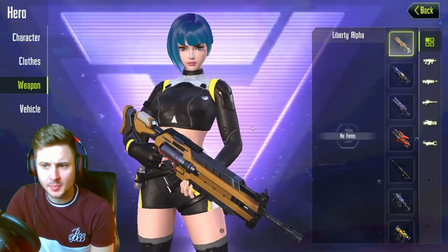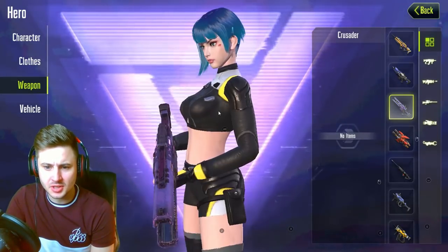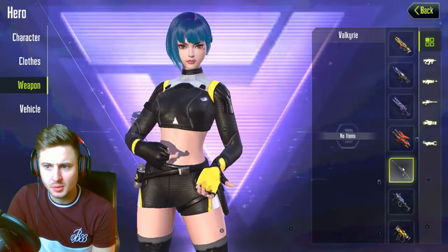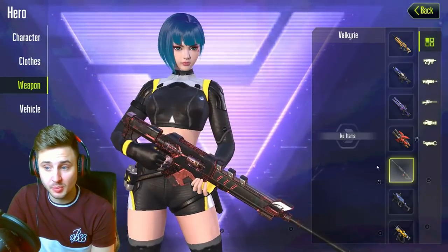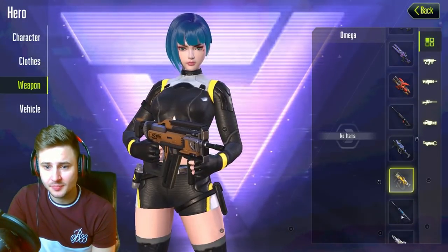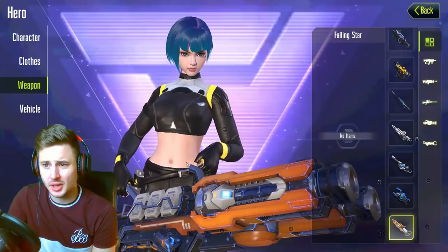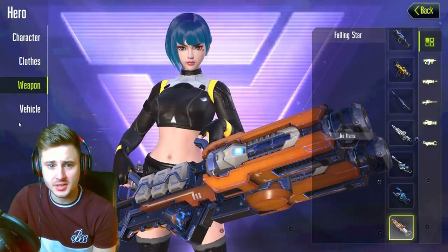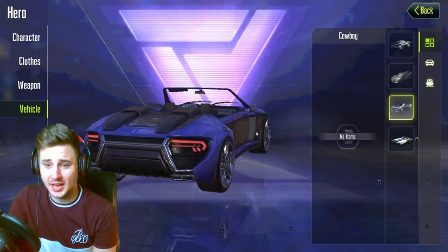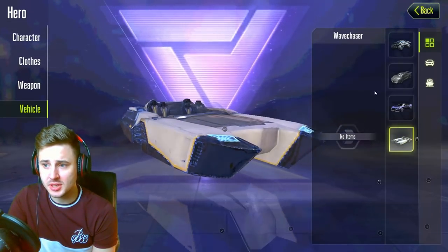We've got weapons — so many different weapons. There's the Liberty Alpha, Drake Buster, Crusader which looks like a Tesla gun, Tiburon which looks like a shotgun, Valkyrie Sniper, Foxtrot SMG, Omega SMG, Soul Snatcher, and a Falling Star. Look at all these guns! We've also got vehicles — the Dawnbreaker, a Wind Rider Lamborghini, the No Roof Cowboy, and Speed Boats. Very similar to Rules of Survival but with hugely improved graphics.